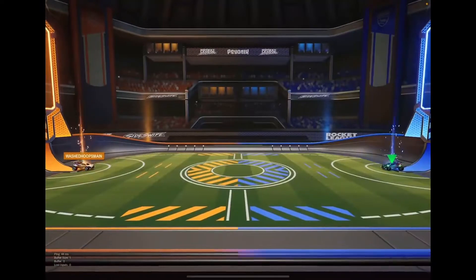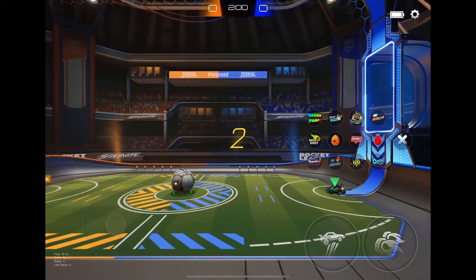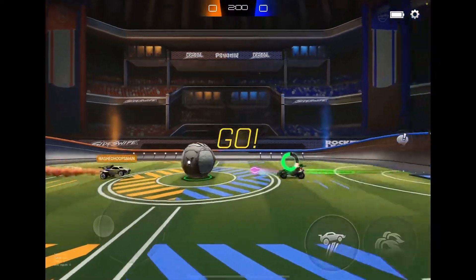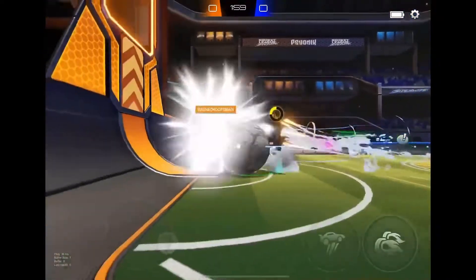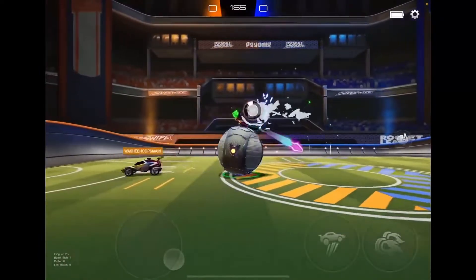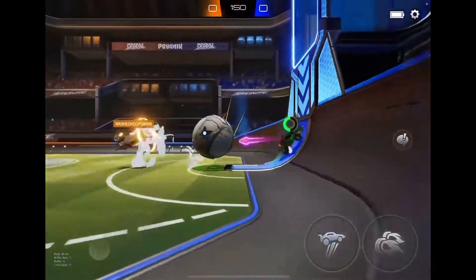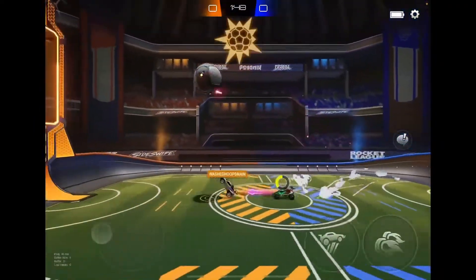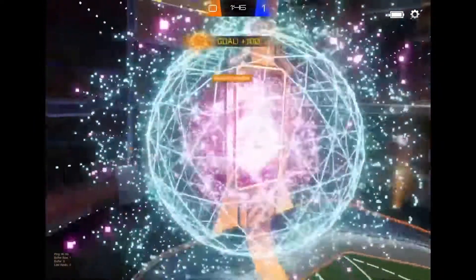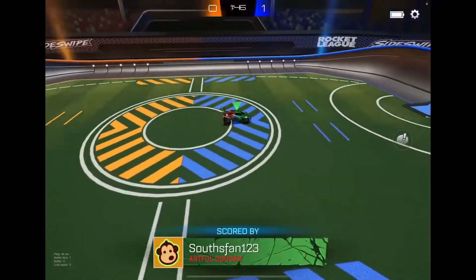Souths will be playing on the right hand side, Washed Hoops will be on the left. Right there, Souths with a very, very strong kickoff. Washed Hoops has a chance to hit it up there, can't do so, backs out a few times. Souths gets a really good pinch off Washed Hoops main, goes up into the goal to make it 1-0.